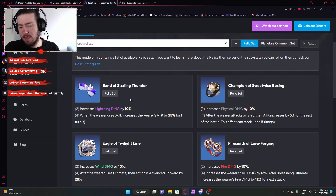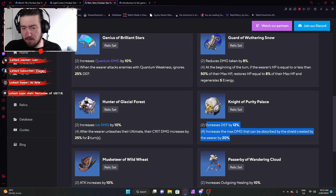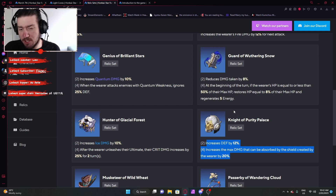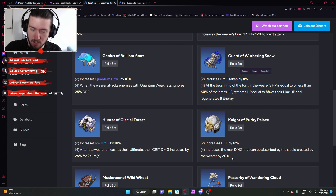Relic sets: pretty straightforward. Defense has always been the stat for this character. Just go for the defense one — Knight of Purity Palace: defense increased by 12%, and the max damage absorbed by the wearer's shield is increased by 20%. It works great for March 7th — high defense, and her shield increased by 20%, with the 12% also scaling her shield. Just use Knight of Purity Palace. You can go for Guard of Wuthering Snow — 8% damage reduction, which is probably a bit more value than the 12% defense, and at the beginning of the turn if HP is 50% or less, restore some HP. If you want March 7th specifically to be the tank, that can work, but I'd 100% recommend Knight of Purity Palace.